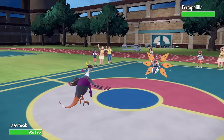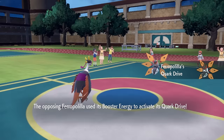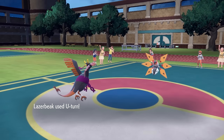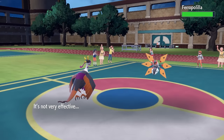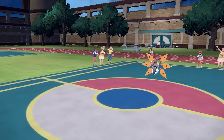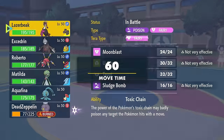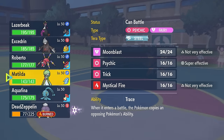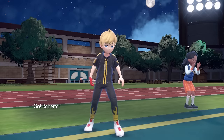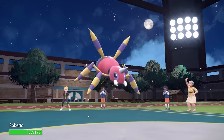They actually end up switching into the Iron Moth. This thing is actually gonna activate that Quark Drive, and it also gives it the Special Attack Boost. For some reason I kind of thought it got Speed — at this point in the match I just assume it's always a boost for Speed. So I actually did not see that Special Attack, but I go for the U-Turn and at this point I can just switch into whatever I like.